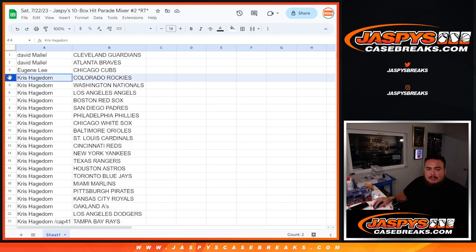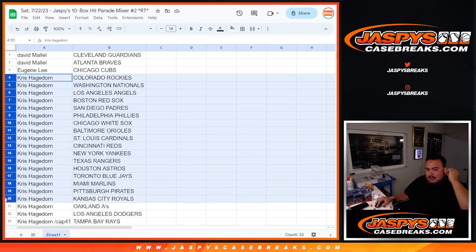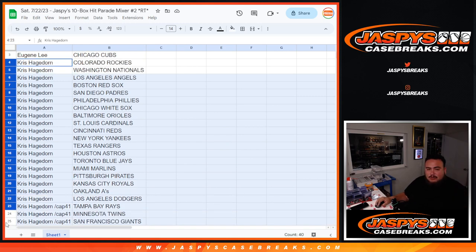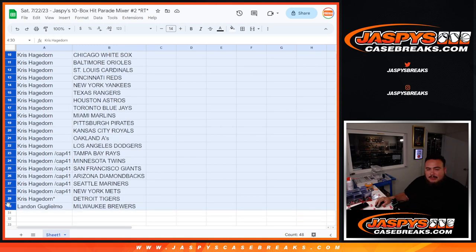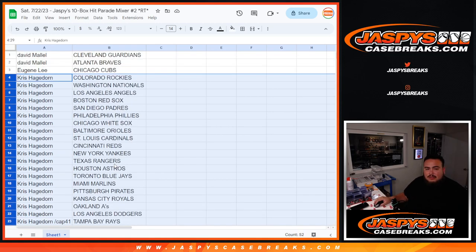Chris, you have the rest: Rockies, Nationals, Angels, Red Sox, Padres, Phillies, White Sox, Orioles, Cardinals, Reds, Yankees, Rangers, Astros, Blue Jays, Marlins, Pirates, Royals, A's, Dodgers, Rays, Twins, Giants, Diamondbacks, Mariners, and the Mets and Tigers. There they are for you, buddy.